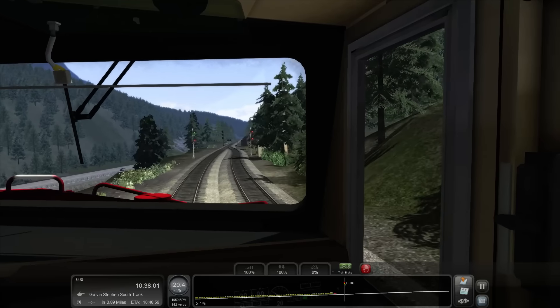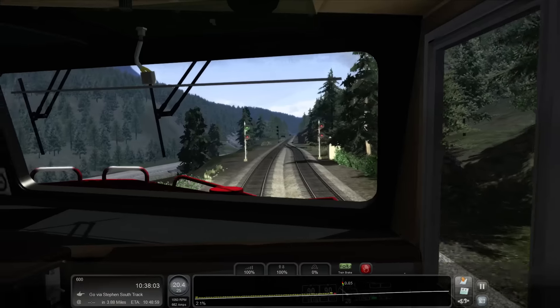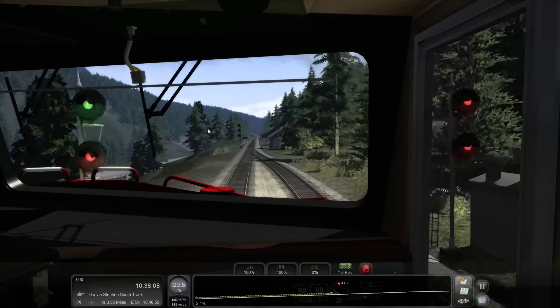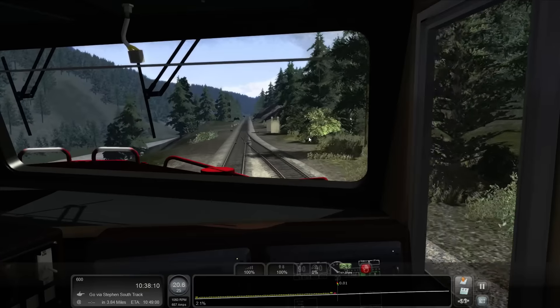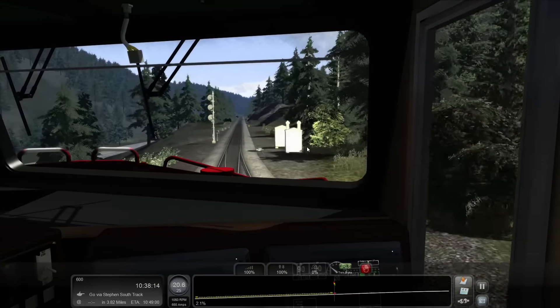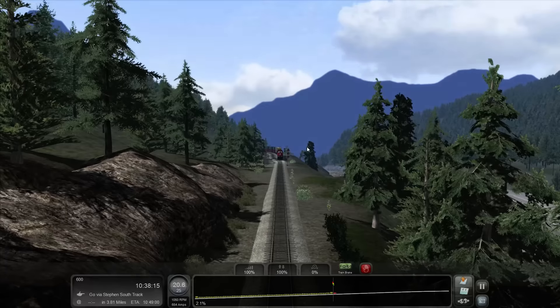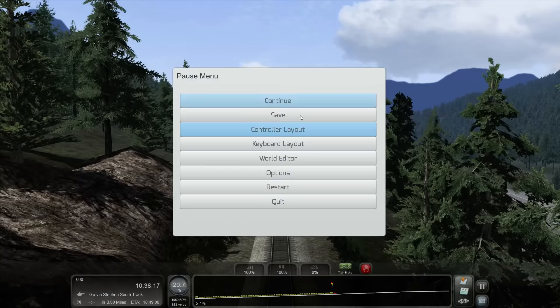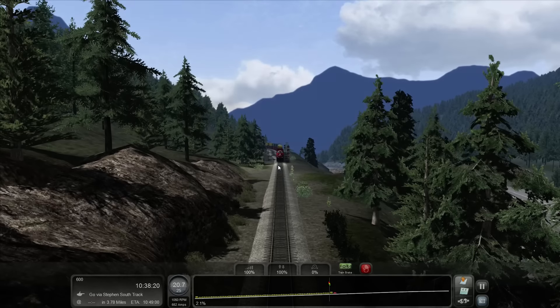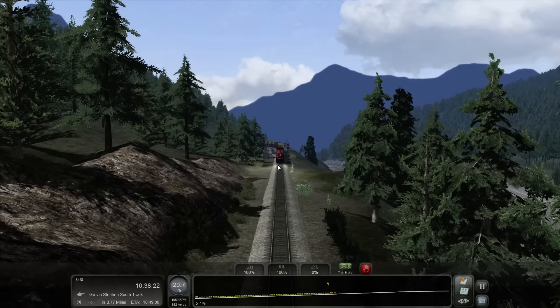If you were that guy right there, you'd have a red light because they're giving me priority — which is awesome. 3.2 miles. Doing a quick save, saving progress as we go along, as we pass lights that are okay to pass.